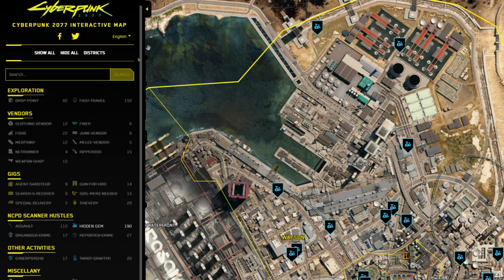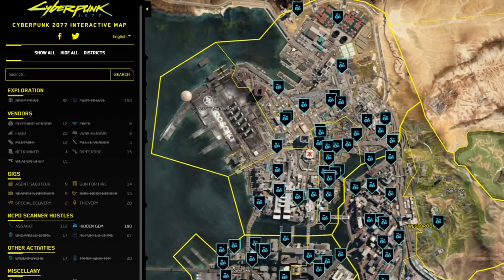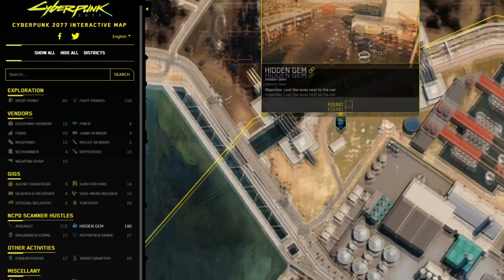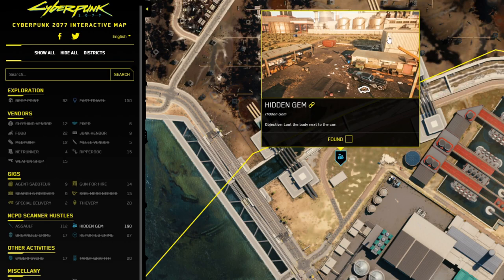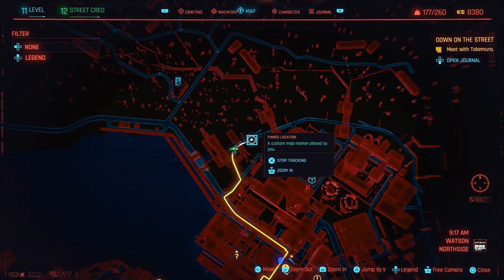The first gem we're going to be going for is the one right at the top that you can see I'm hovering over now. Let me zoom out so you can see which section we're in, right at the top here. The one we're going for is literally the one that is highest up on the map. Let me zoom in so you can see that and click on it so you can see the area. We're back on the game's map now and this is where you're going to want to put your pinpoint right here.